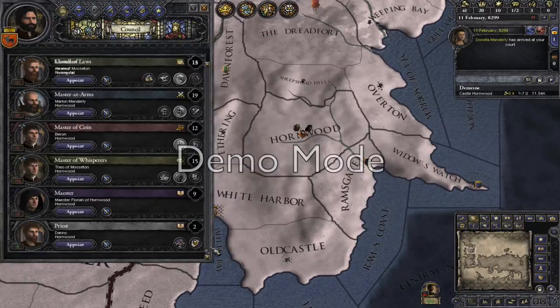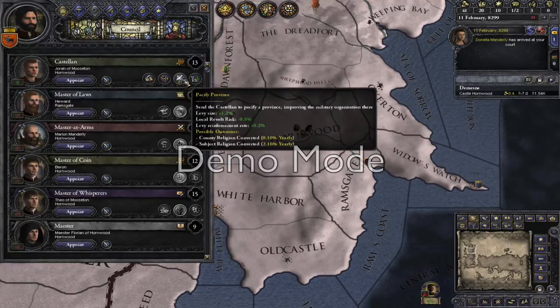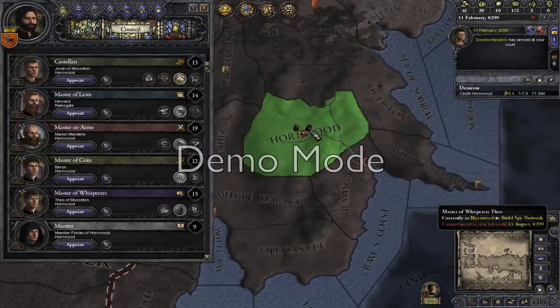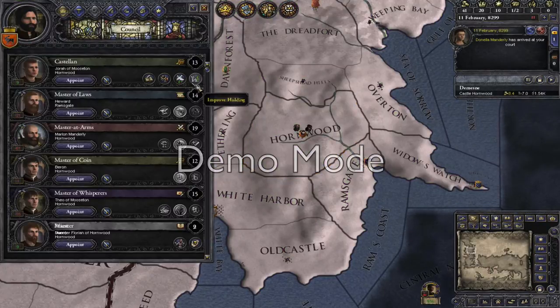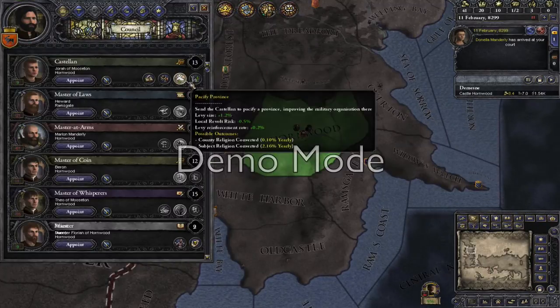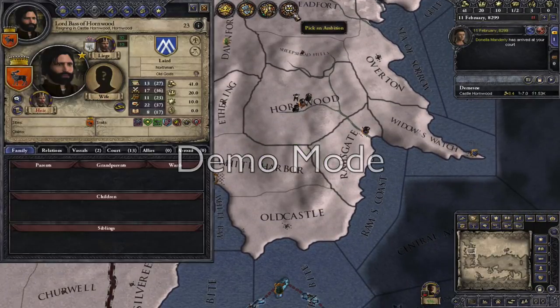Get our priest out — he can't really do much. Obviously improve defences. Pacify the province. Right, select our ambition.